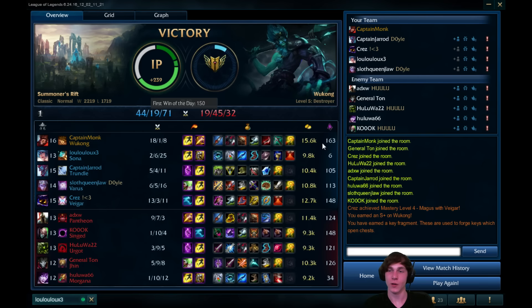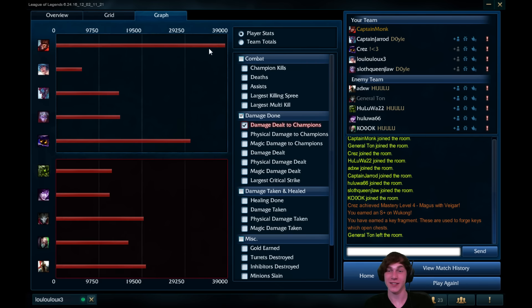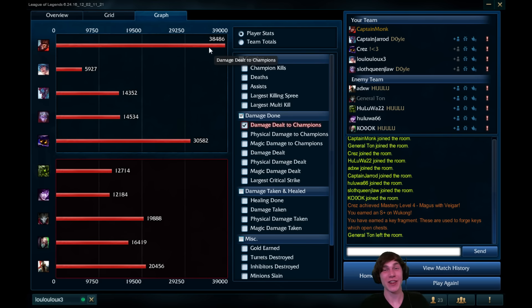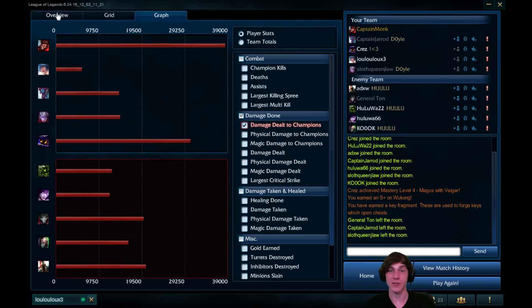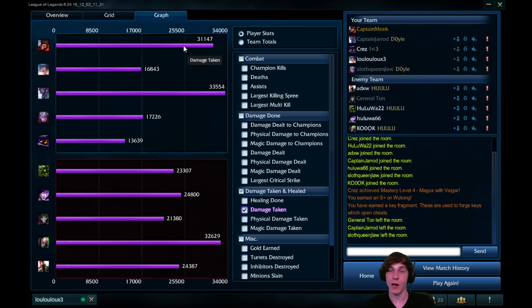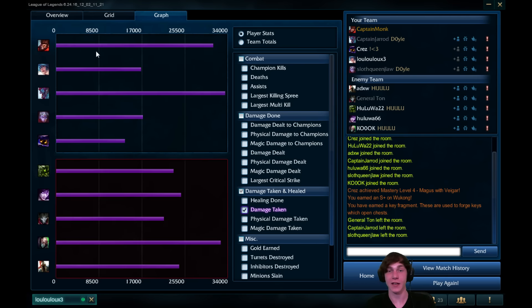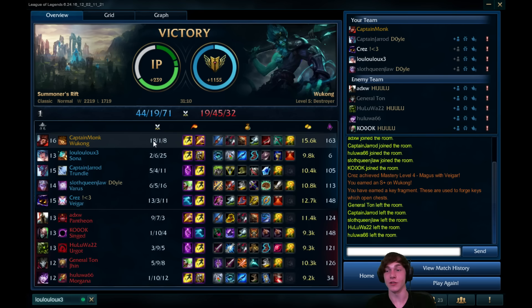Looking at damage dealt to champions - yeah, that's what I like to see. 38,000 damage. Veigar did really well as well but we definitely had the most damage in that game. Damage taken: we were up there in third place. Trundle didn't have the most but he was our tank, so that makes sense. Singed being their tank, again makes sense. But as Wukong we took the third most damage and only died once - now that is what I call good juggling of damage.